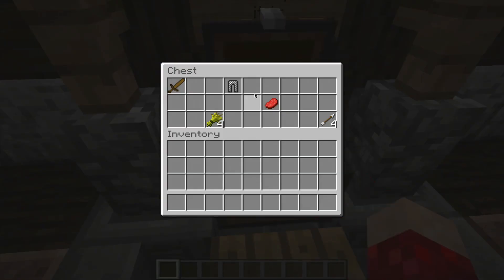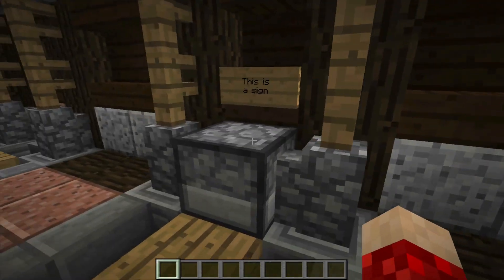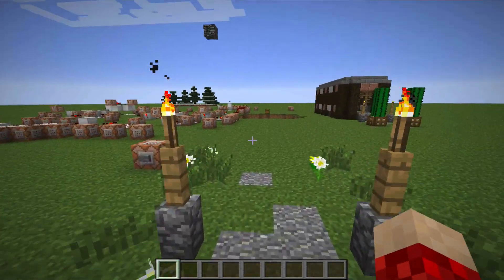I can also open up chests or droppers, or anything that can store items. And I can't even break the signs — even the text comes back the way it should.